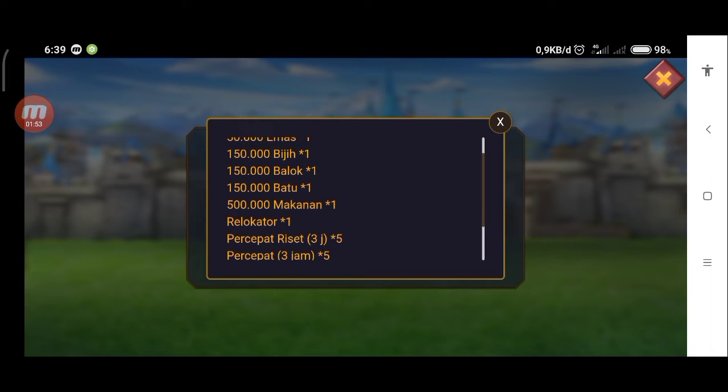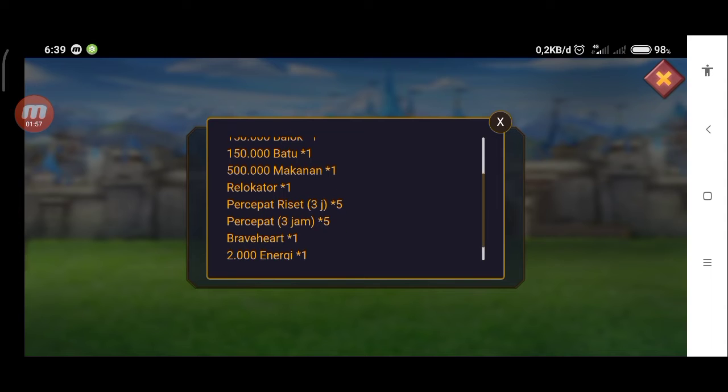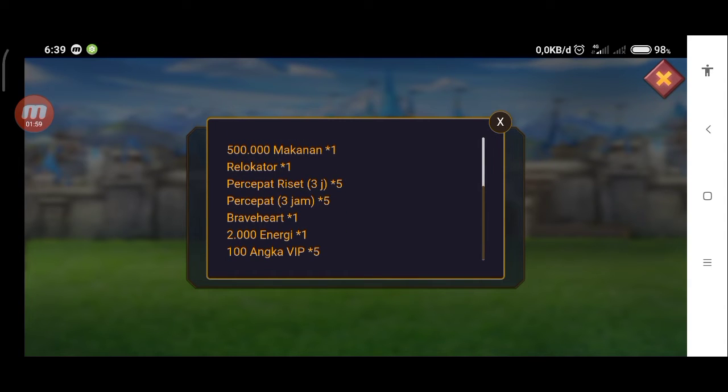Selamat, kamu menangkan 50 ribu emas, 150 ribu biji, relokator juga ya. Lumayan ya guys, daripada kalian harus membeli dengan 1500 gems ya. Dan juga 2000 energy x1, 100 angka VIP x5 ya, percepat 3 jam x5. Lumayan guys.